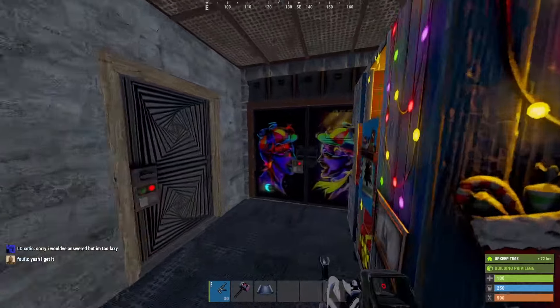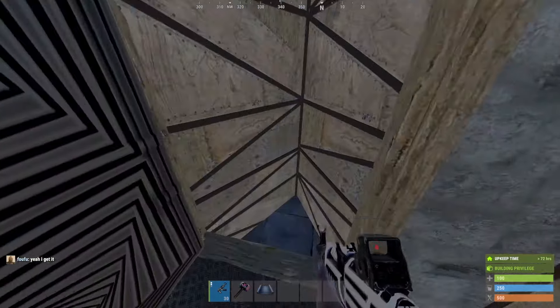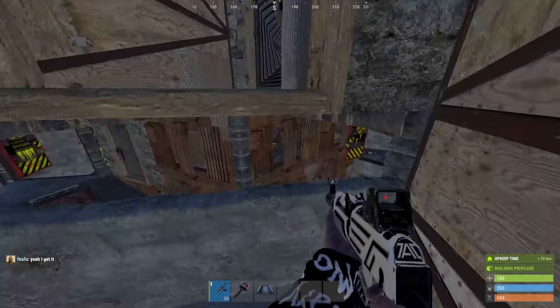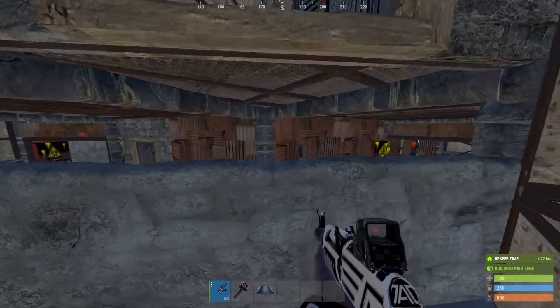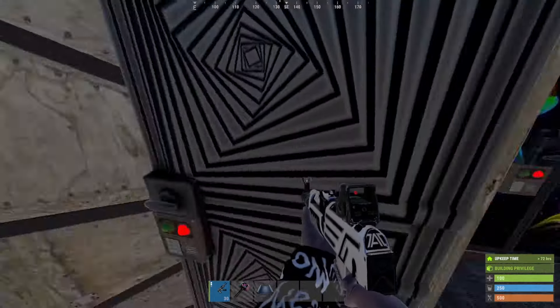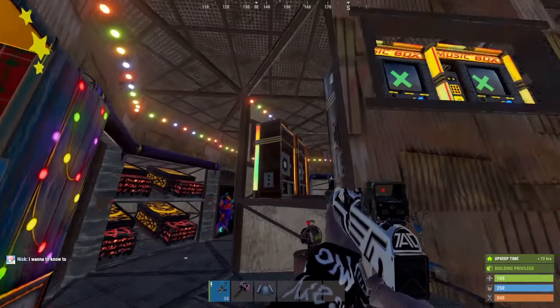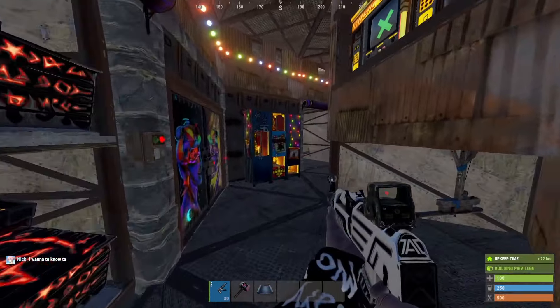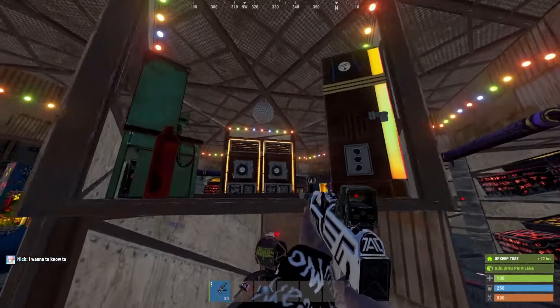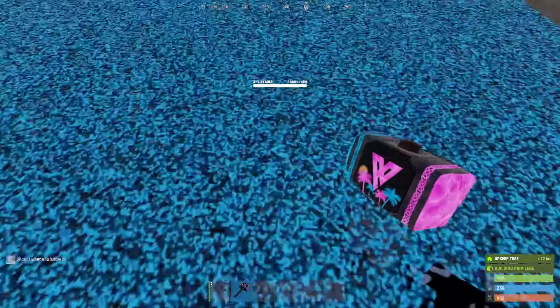Going up, this takes us onto our open core level. We have another set of airlocked single doors — we're going to drop down to surprise raiders up here. Going into the open core, it's just a standard circle open core. You have retakes here, and bunkers on three sides.